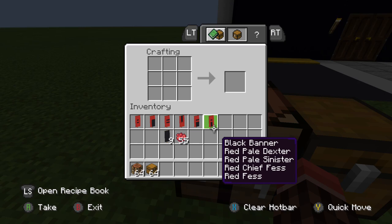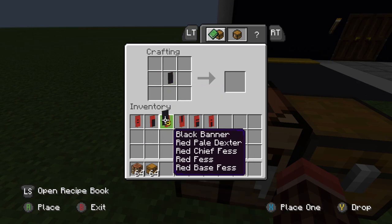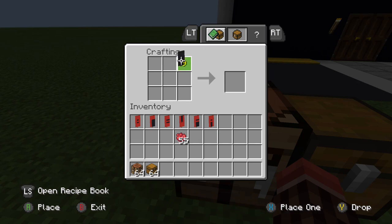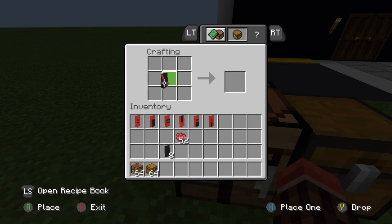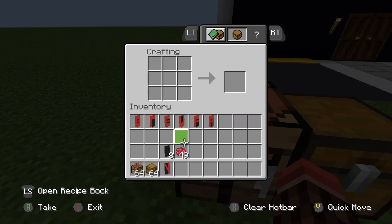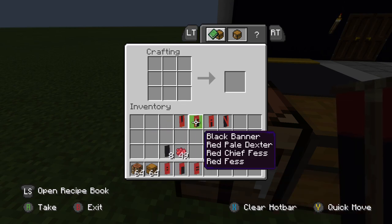Now do Y — Y is very hard, I'm not sure how to do it. Place banner on the table with red dye going this way and grab the result — this is Y. All done. Brewer's Fair is spelled out.